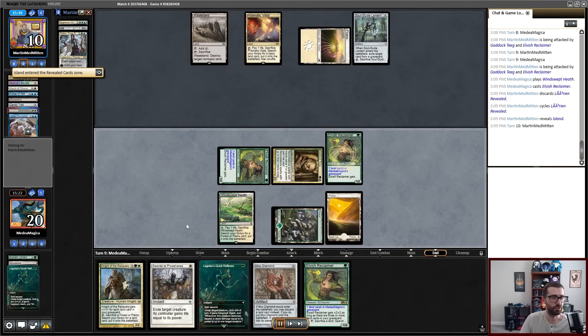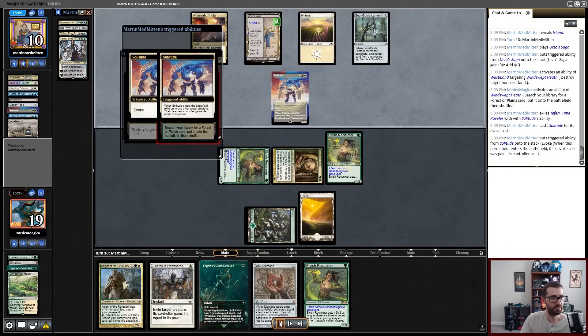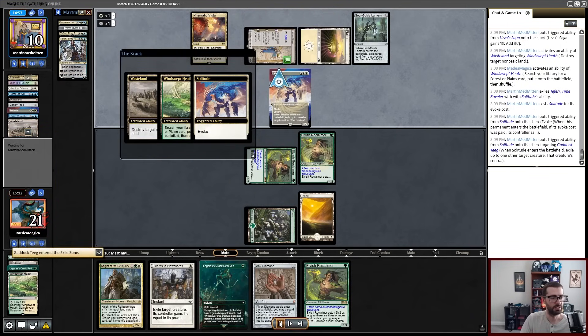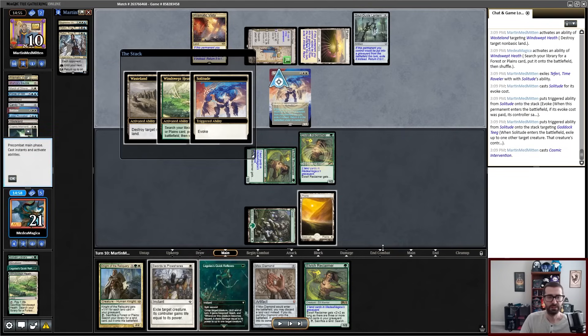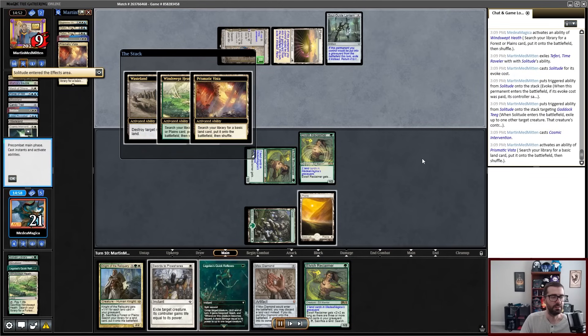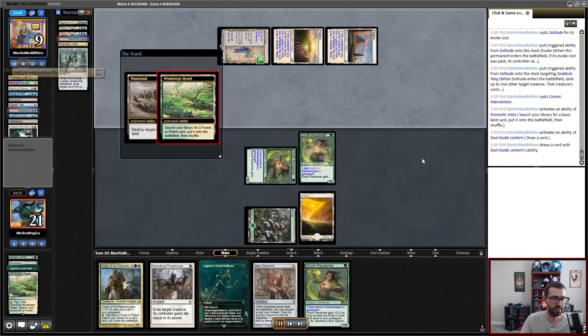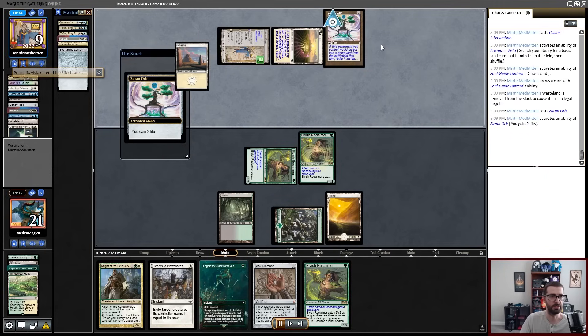In both games 2 and 3, I'm going to end up in these situations where I either get to play a threat or hold up Legolas's Quick Reflexes, because I just stumble all over myself in terms of mana for both of the next couple of games. I believe this next turn is where things are going to get weird. My opponent Wastelands my Fetch and Solitude's my Gaddictigue in response. And this is where the Cosmic Intervention happens. A permanent day control would be put into a graveyard from the battlefield this turn — exile it instead, return it to the battlefield under its owner's control at the beginning of the next end step. I'm caught really off guard by this.